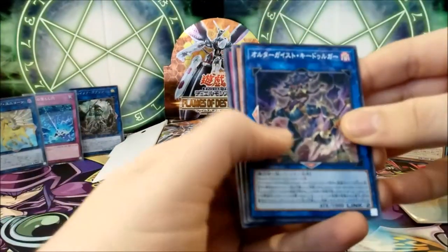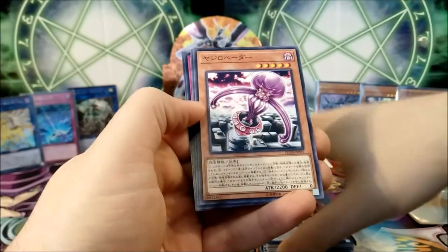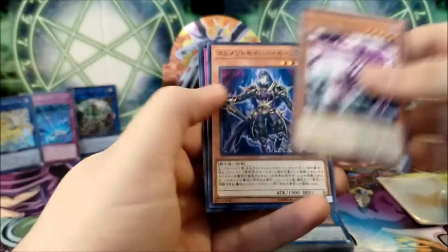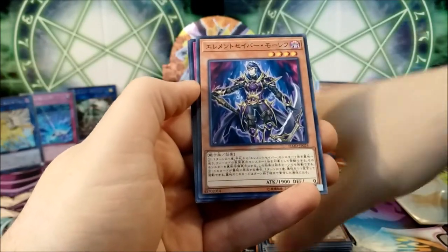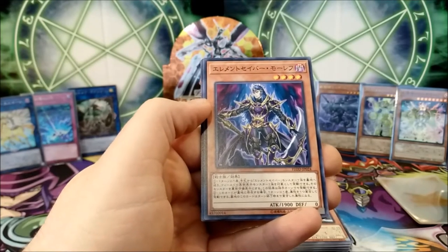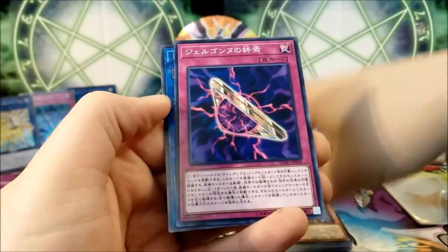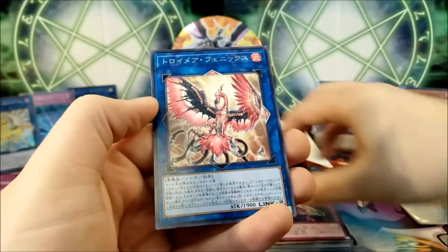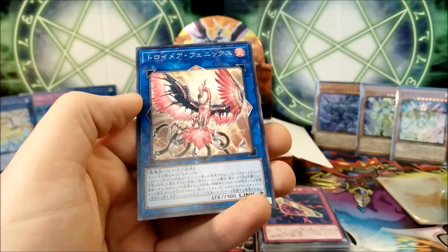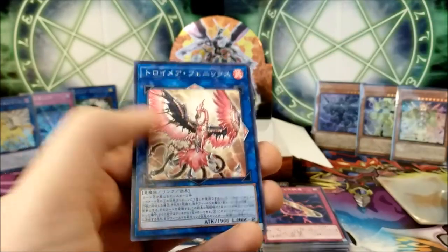First pack of the left side. We got that Tindangle Altergeist card, that weird thing. We have a new Element Saber — number 24, Element Saber Molehu. We have this thing, and that's probably a Troymare — number 46, Troymare Phoenix. It's got an arrow upwards and sideways. We got another Link 2, so we are not stuck with just the Goblin.